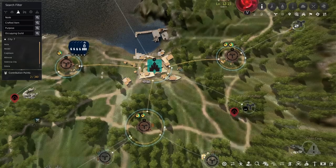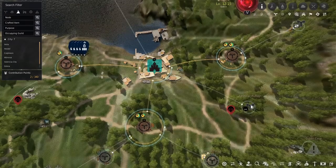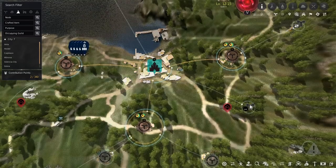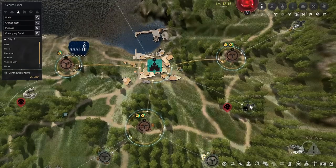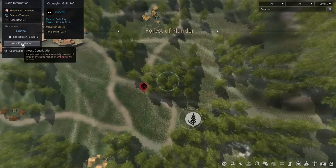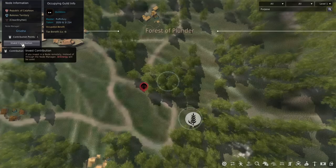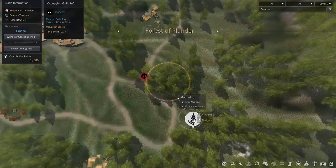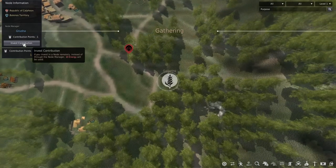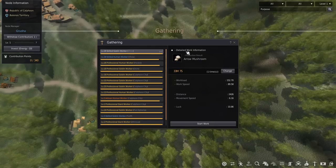Now that you know how to get a worker and take care of them, here's how you unlock your nodes. In order for it to show up on your map like this, you need to first be there in person and unlock the knowledge by walking in range of the node. Once you have it unlocked, there are two ways to actually activate it. The first way is through the map — just click on the node and hit invest contribution. If you're not there in person, it'll cost 10 energy to invest the contribution points.